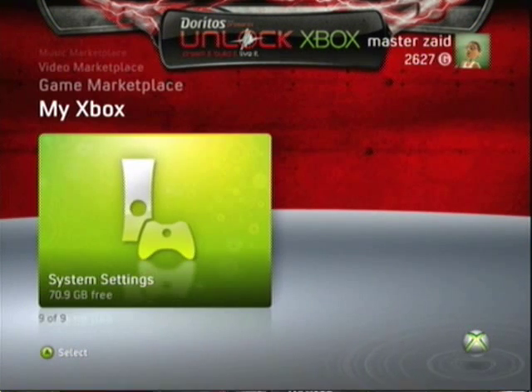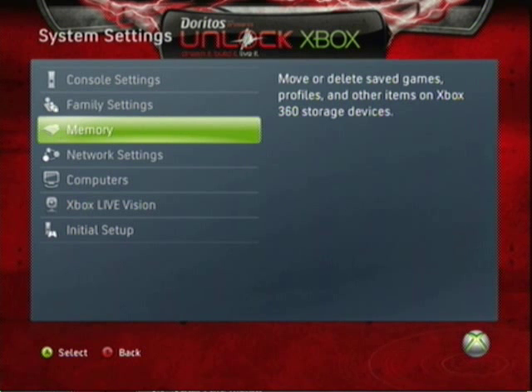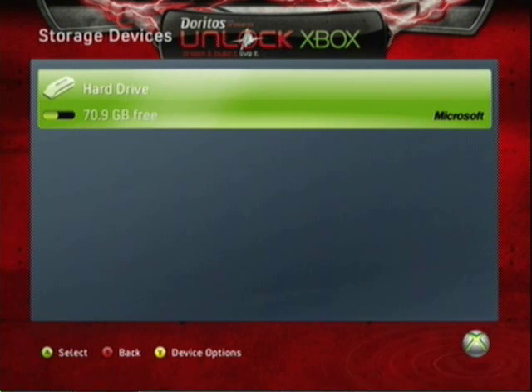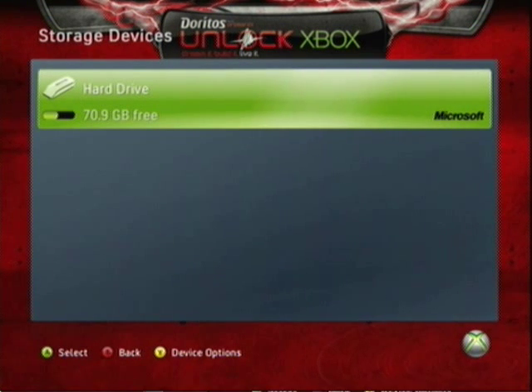Once you get to system settings — it should be the last one on My Xbox — click on it. Then go to memory and click on what you're using. I'm using the hard drive. Actually, take that back — do not click on the hard drive.